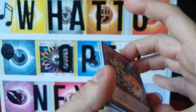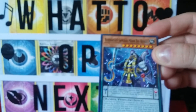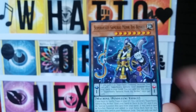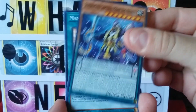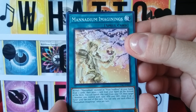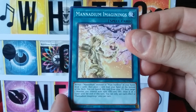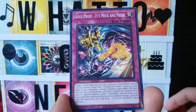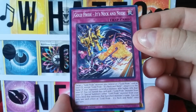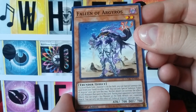Here we go, we'll do three from the back just to be safe. Three from the back. We have a Super Heavy Samurai Monk Big Benkei, the Litter Box, Manadium Imaginings — that's a nice long word. Reinforce, Reinforce, got Gold Pride it's neck and neck, got a Sakitama, Fallen of Argoros.